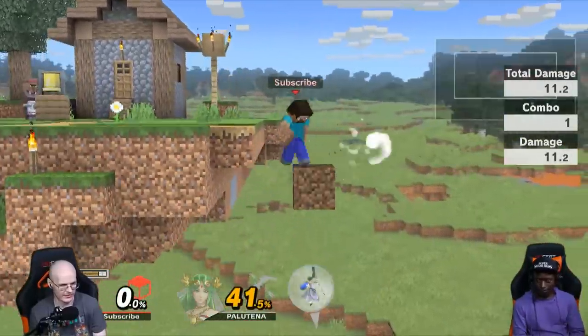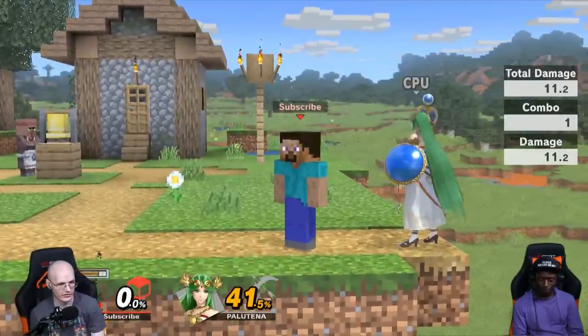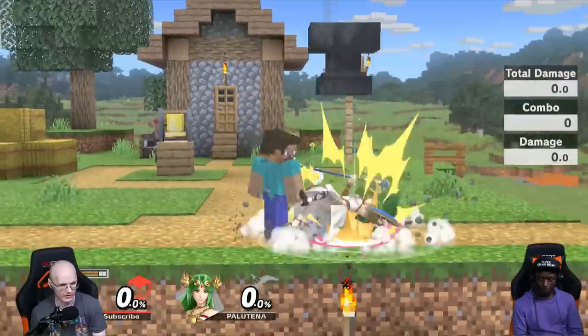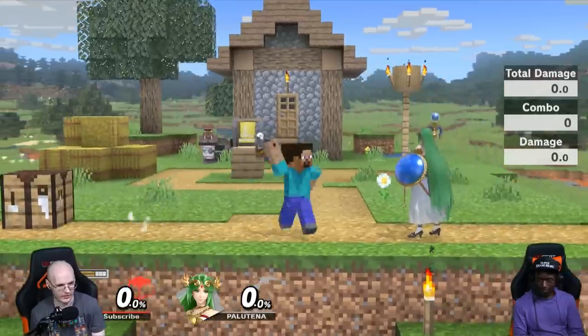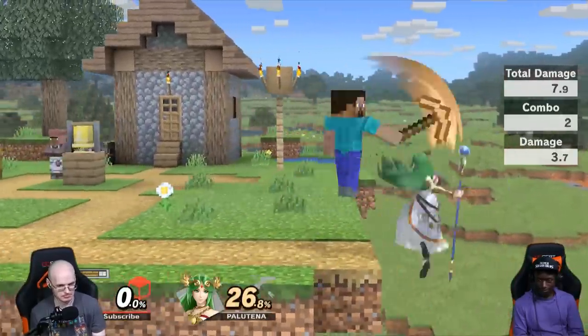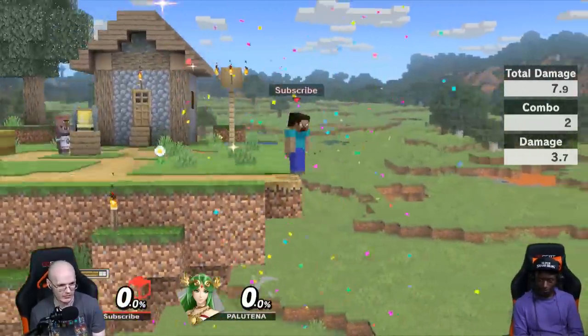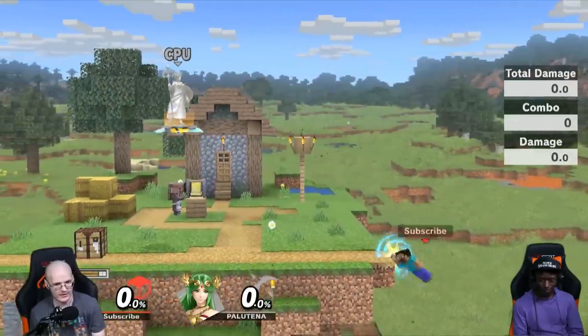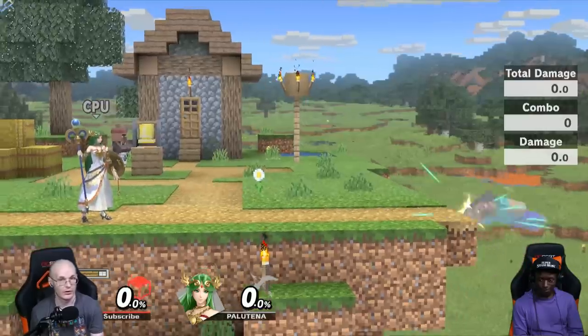Then you can do this. Against specific characters you can place a block under them to kill them. If you place the block right here, it kills Palatina most of the time — sometimes it doesn't for some reason — but usually it does, and on a wall stage it always will.